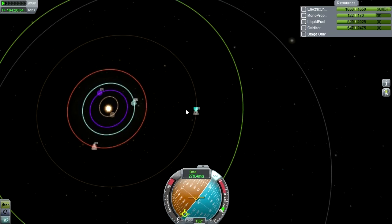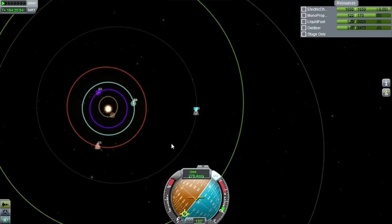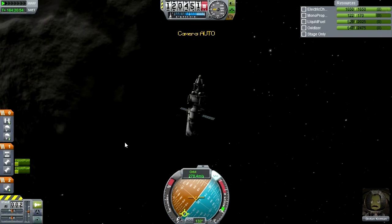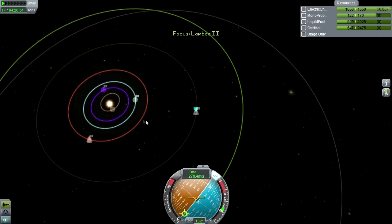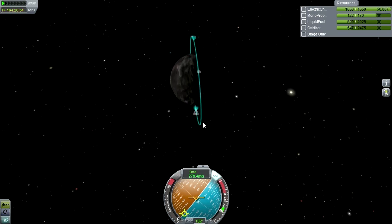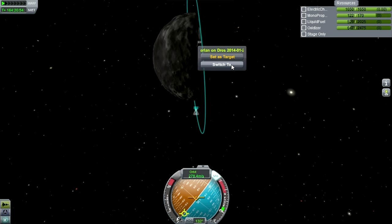Kerbin is going to go faster than Drez, so probably we could transfer back in short order. But we are in a relatively low orbit, which means we cannot time warp at full speed. So I'm going to actually switch back to the flag — and with the flag, we can time warp.